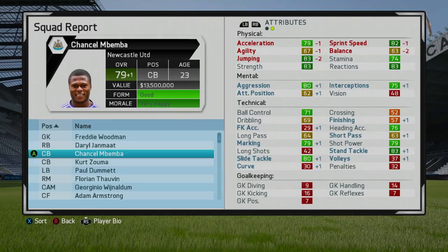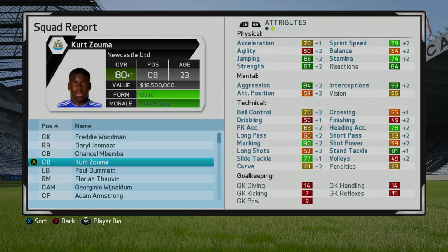Now for the third and final season before we go all the way to 2025 — Kurt Zouma at the end of it was still a plus-1 increase. But look at the physical, the mental, and the technical — everything has gone up, which is terrific. Even some stats they're saying only grew by 1 or 2 have grown by way more than that. Like the stand tackle — it was 79 last season, now it's 81, yet it said it only grew by 1. Absolute increase across the board — a pretty good note to end on. Let's go now with Kurt Zouma all the way to 2025.